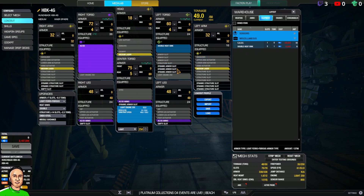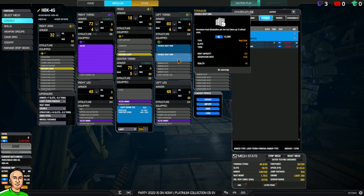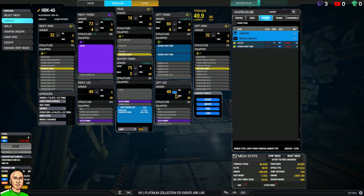I'll do two double heat sinks. I've also dropped off some of the leg armor to max out the torsos and the arms as well. I'll drop some there — done.